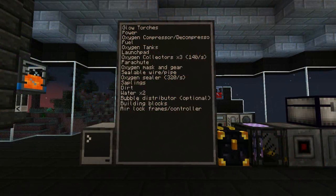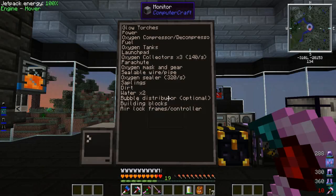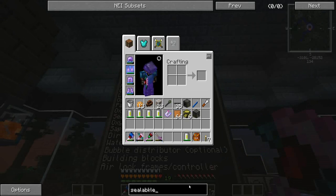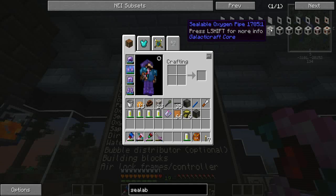Welcome back guys. I've taken the liberty of compiling a list of things we're going to need to take to the moon. Number one on the list is glow torches — playing around in my test world it never occurred to me that regular torches won't work on the moon because there's no oxygen. We're going to need power and we'll have to use aluminum wires. There's a thing called a sealable wire or pipe — basically a block with wire or oxygen pipe running through it so you can get oxygen through walls.